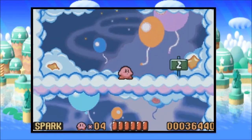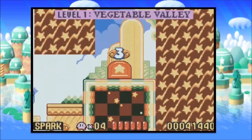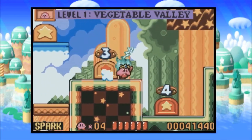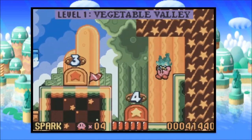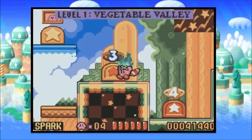With that, we've unlocked the fourth level and this mysterious door right here. Next time on Kirby's Nightmare in Dreamland, we'll be checking out what this door does and progressing on to the fourth level. See you guys then.